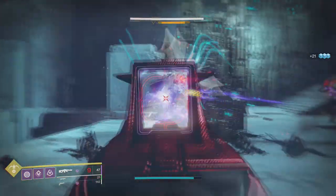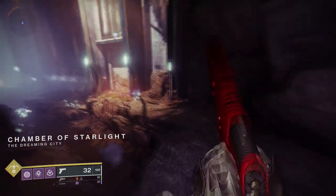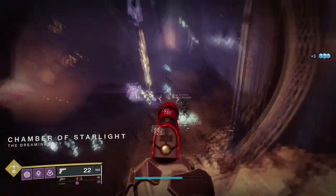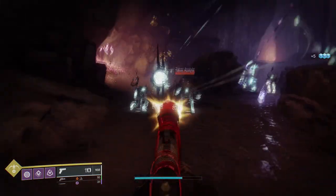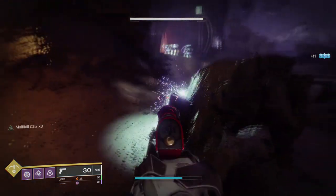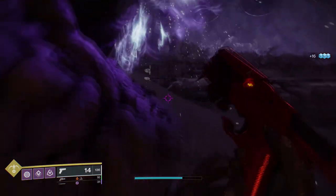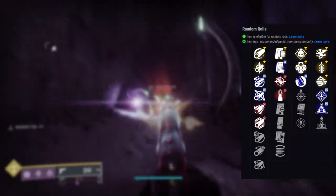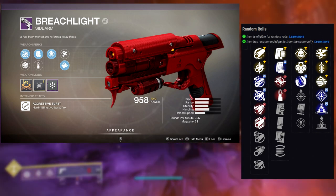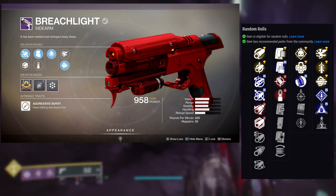So the next weapon is Breach Light. If you guys haven't seen my Season of Dawn weapon reviews, it's fine, but Breach Light is probably the best weapon here aside from the shotgun from the Seventh Seraph. Let me tell you why.